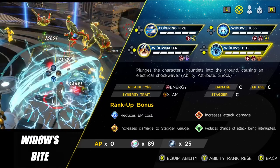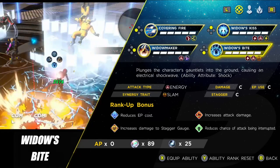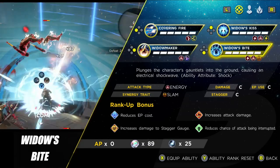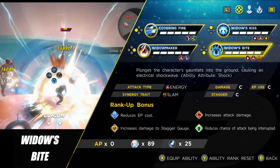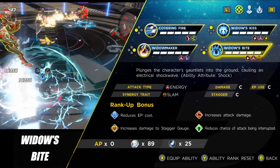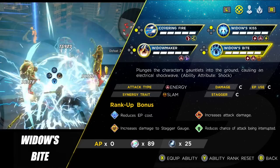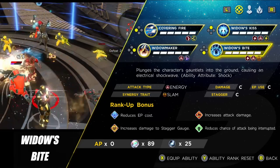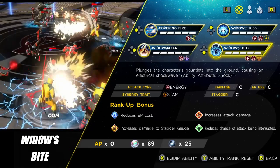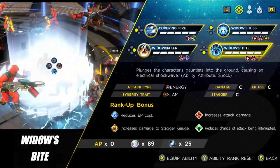Widow's Kiss will give you shock on your attacks, mainly affecting your basic light attack, since Widow's Bite already has shock built in. A lot of the time when you use Widow's Bite you'll stun the enemy and can follow up with your basic attack for further damage. In summary: Covering Fire can be nice for Ricochet or finishing a near-dead boss, but by and large I'll be using Widowmaker and then Widow's Bite.